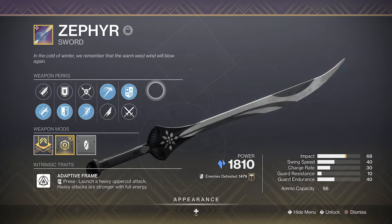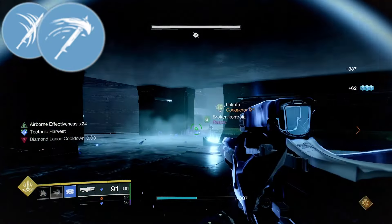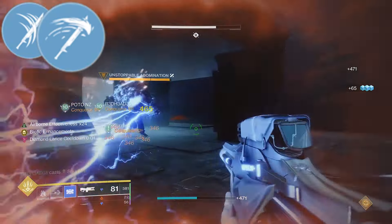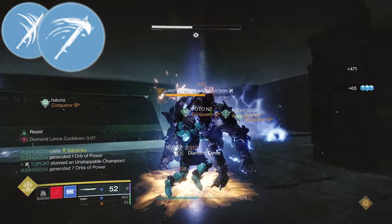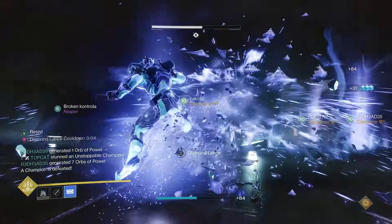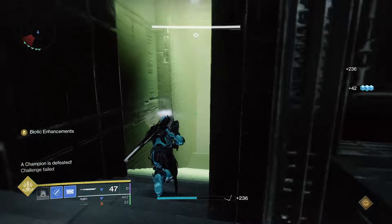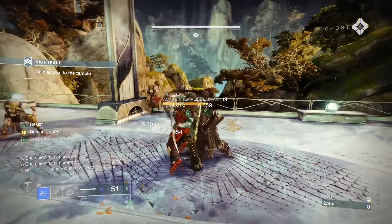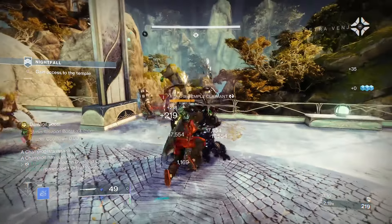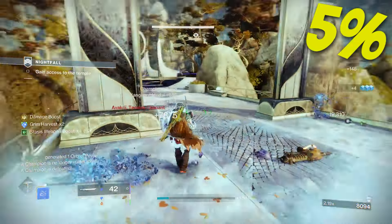The Zephyr is currently our only Stasis sword, but we will have a new one shortly. I imagine this will soon be eclipsed, but Cold Steel is its draw card. It's also unique being a Seasonal Sword — it's pretty much Chill Clip the Sword. It's actually pretty decent at tackling both Overloads and Unstops, but in anything you're 20 light under in, you're going to notice you have a lot of ammo shortages. It is only really putting out an additional 5% damage bonus.